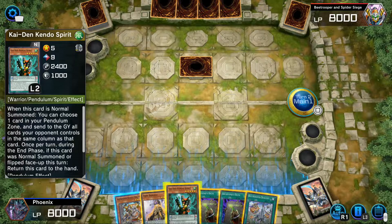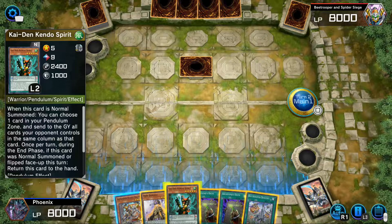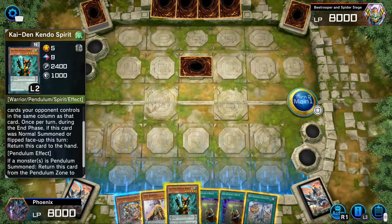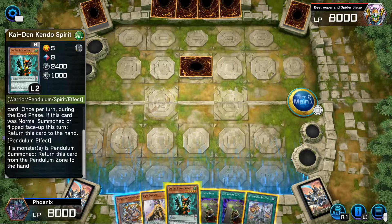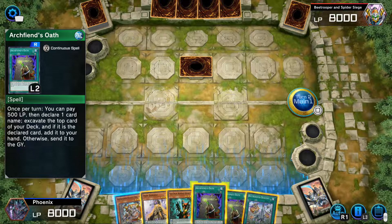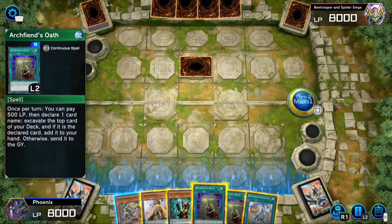That's actually kind of cool. When this card is normal summoned, you can choose one card in your pendulum zone and send it to the graveyard — all cards your opponent controls in the same column as that card. Once per turn during the end phase, if this card was normal summoned this turn, return the card. If a monster is pendulum summoned, return this card from the pendulum zone to the hand. Once per turn, you can pay 500 life points, then declare one name. Excavate the top card of your deck, and if it is that card, add it to your hand. Otherwise, send it to the graveyard.